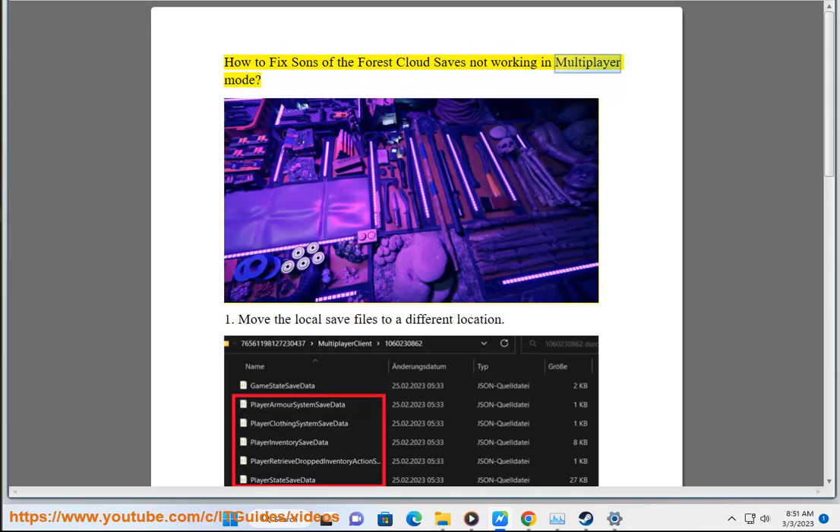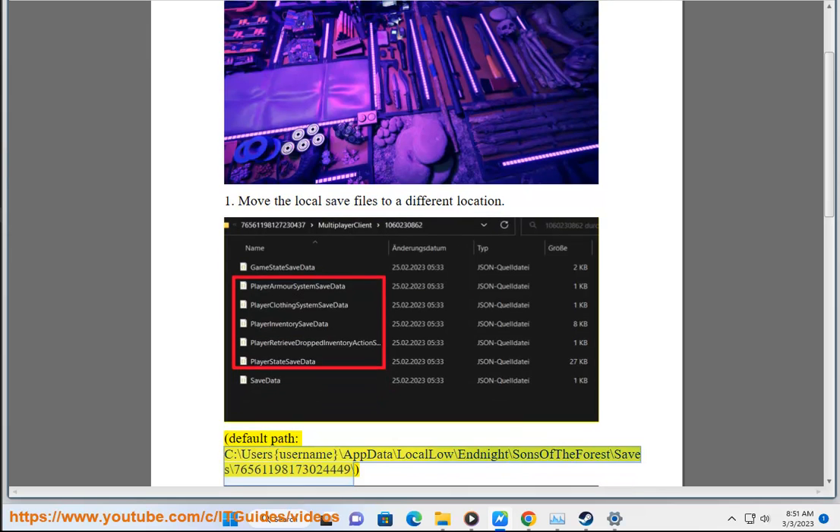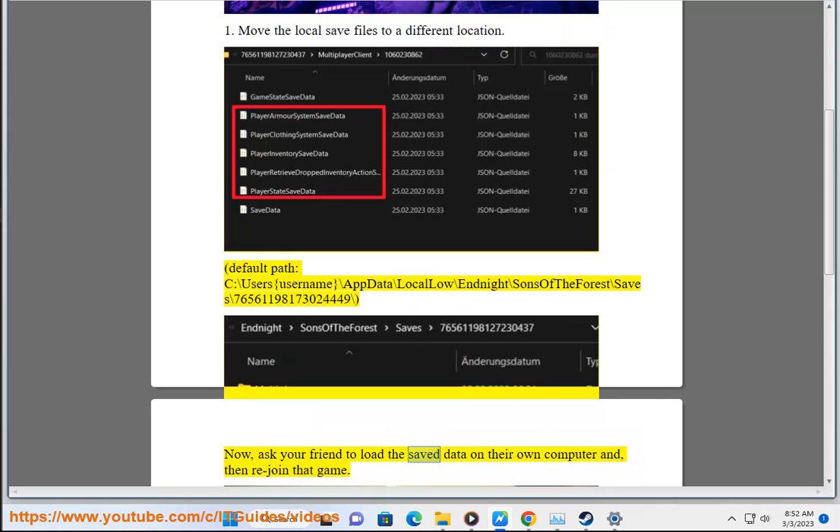How to fix Sons of the Forest cloud saves not working in multiplayer mode. Step 1: Move the local save files to a different location. Default path: C:\Users\{username}\AppData\LocalLow\Endnight\SonsOfTheForest\Saves\76561...3024449. Then ask your friend to load the saved data on their own computer and rejoin that game.